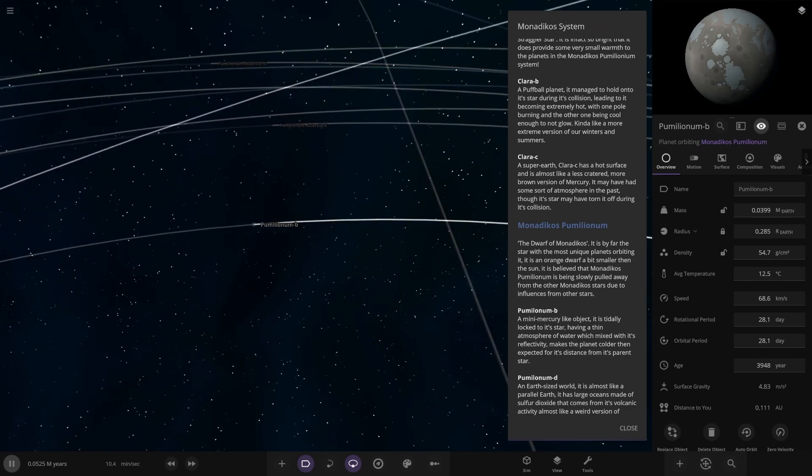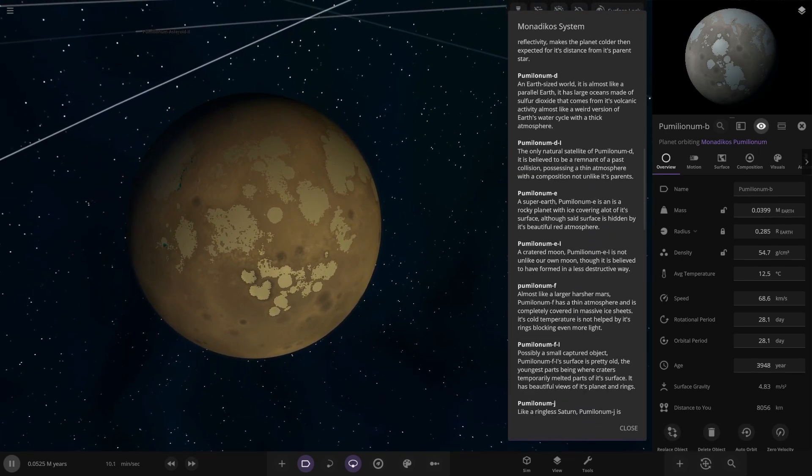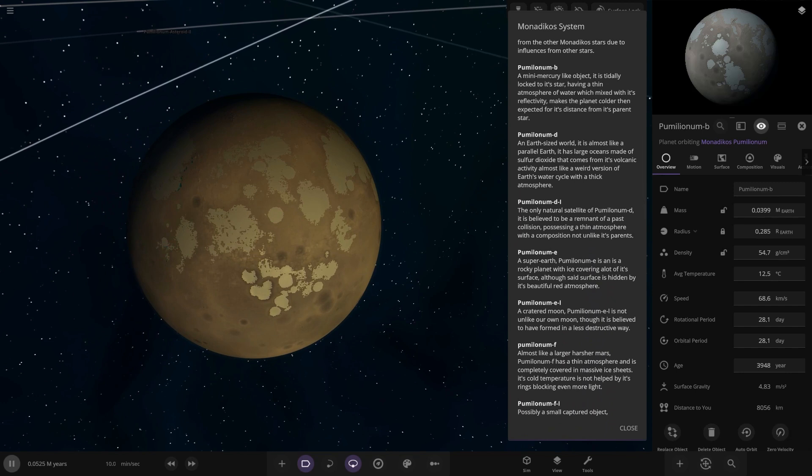The first of the planets around here - we've got B. A Mercury-like object. It is tightly locked to its star having a thin atmosphere of water which, mixed with its reflectivity, makes the planet colder than expected for its distance from its parent star.